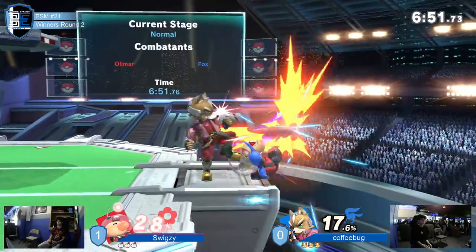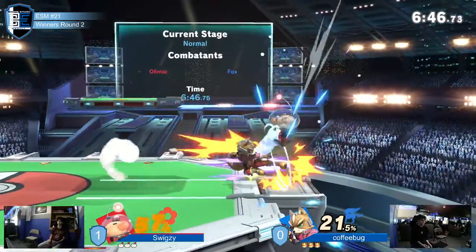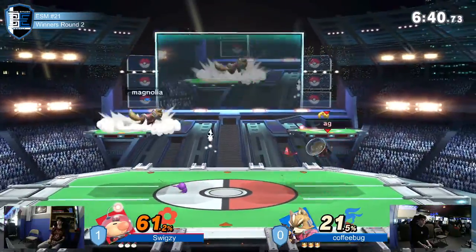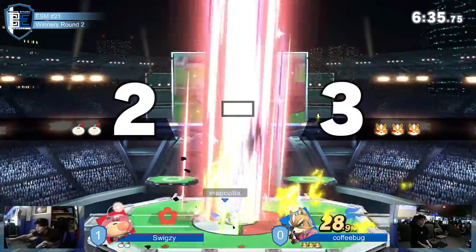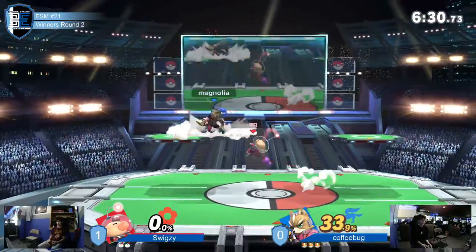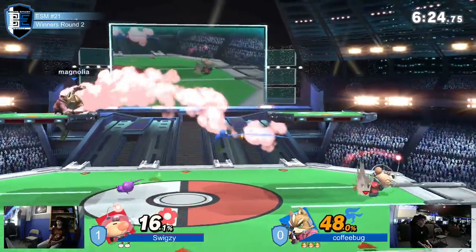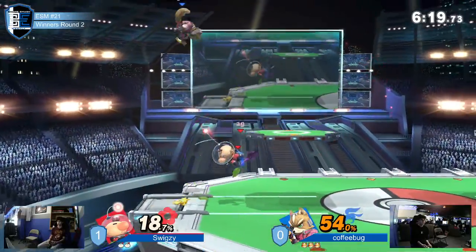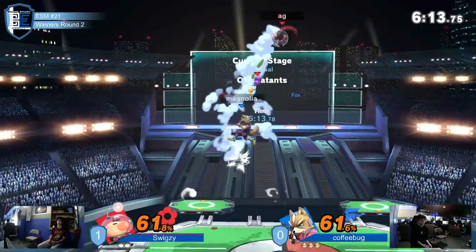Still taking damage from the Pikmin but it doesn't matter. A nice jab in the corner — he was smart to extend it, not to take the immediately rapid jab. Whistle out the fair there. I'd like to see him in situations where it's whistle into something. That was a good bait on the up air — oh, he's dead. That was not the DI. Fox is not as light as Fox almost — he's not that light. He got the double up airs but...